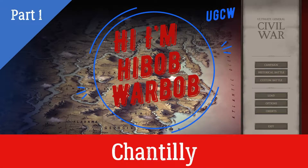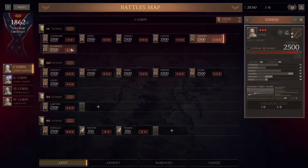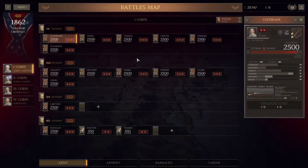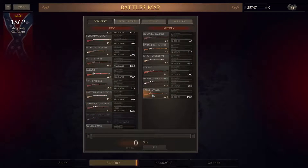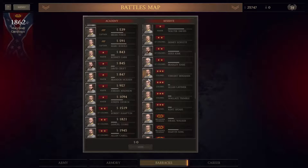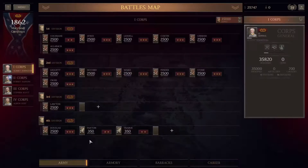Hi, this is HiBobPoorBob, and we're about to play some Ultimate General Civil War. Hello and welcome back. We are going to play some more Ultimate General Civil War — what a surprise, right? We are not going to be taking those two cavalry units in. We are going to be taking in 14 units of infantry, max size to 2,500, with very, very low two stars. We are just showing off weapons, and we are using almost all the colonels in this map. We are going to try to get colonels into Brigadier Generals during the next two maps, if possible.